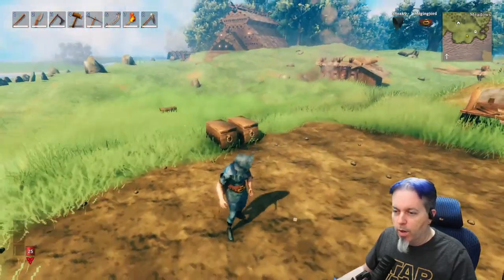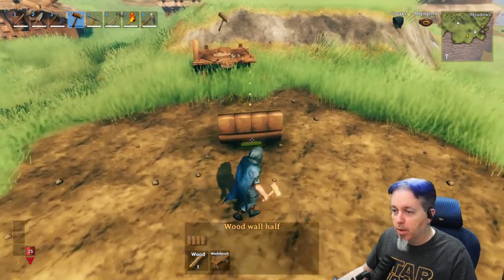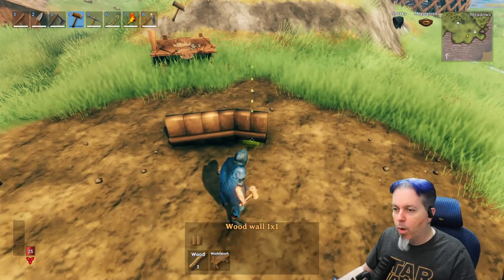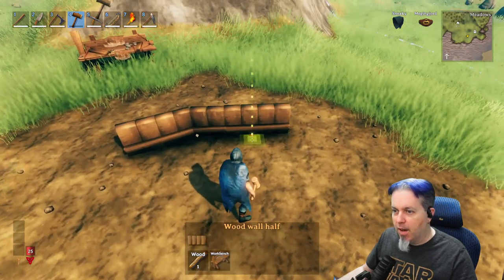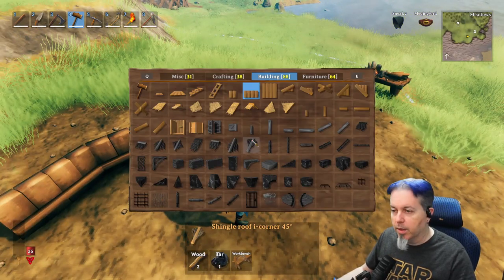We're going to start with the wood half wall — it doesn't matter where exactly you start but you need to begin somewhere in the middle of where you're going to build. Then take a one-by-one wall, give it one mouse-click rotation, and add it there. Go back to the half wall, then back to the one-by-one, and do this all the way around until you make a complete circle.